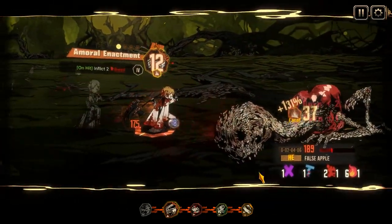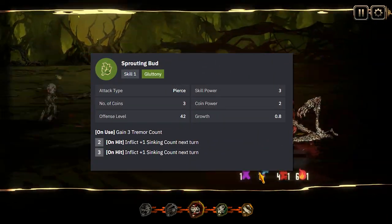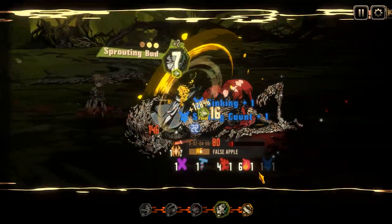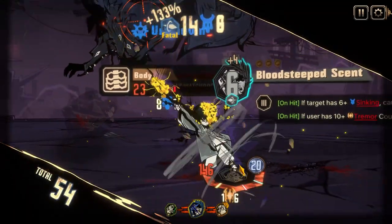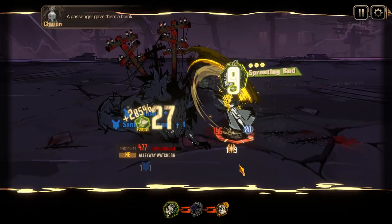Sprouting Bud is very similar to Rabbit Heathcliff's skill 1, except for 1 less base power. While its clashing potential pales compared to a lot of single coin skill 1s that tend to roll up to 11, its potential damage output is far higher in comparison, eclipsing their 11 with its 21.